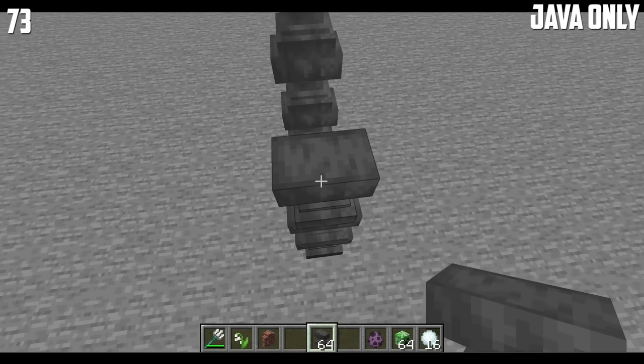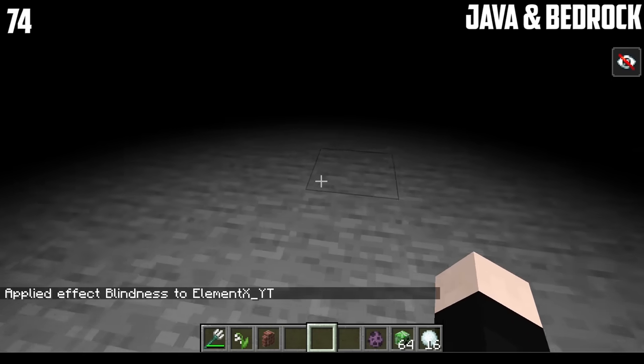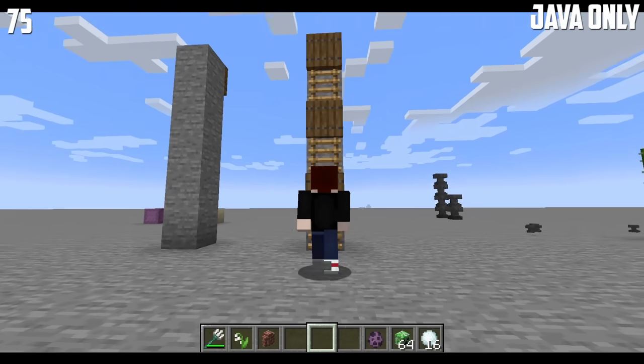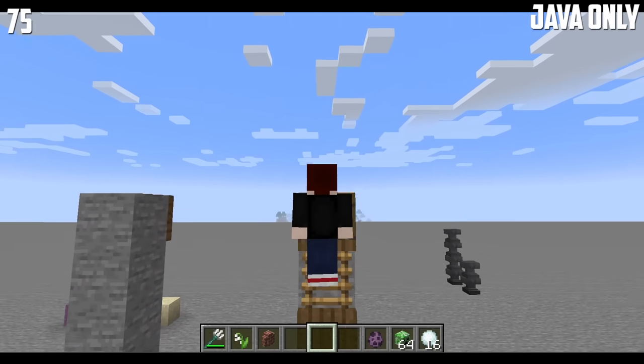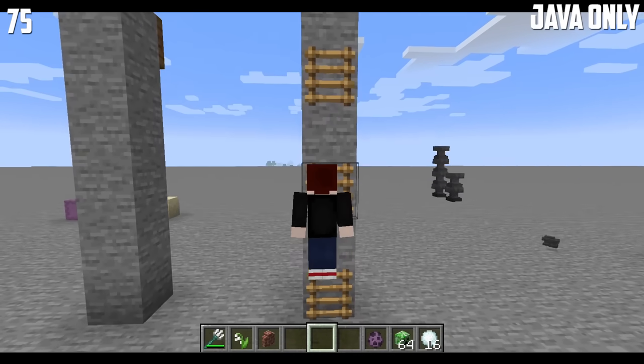However, if there are three anvils, then it is impossible to climb. You cannot run with blindness, no matter how hard you try. Trapdoors can be used as ladders — you can climb this ladder flawlessly. However, if there are no trapdoors in the middle, then it is impossible to climb.